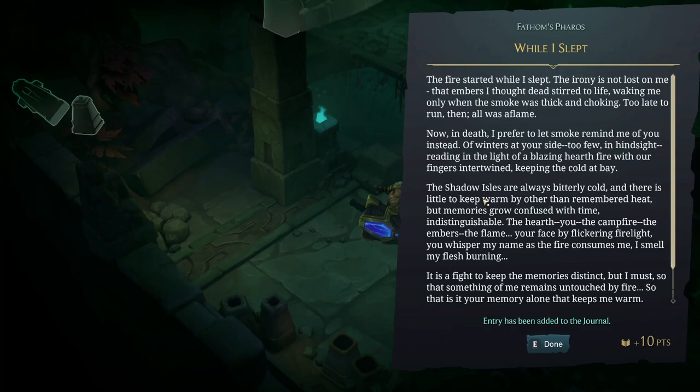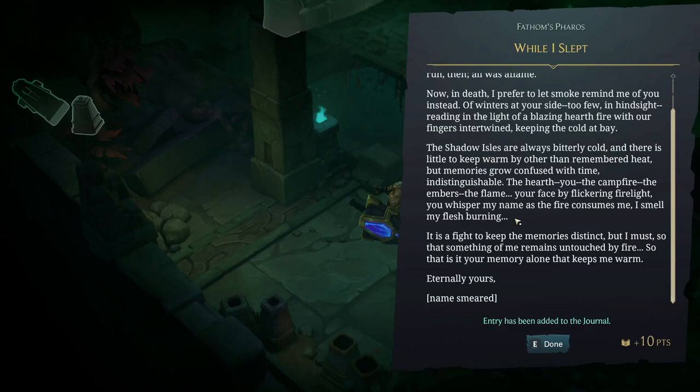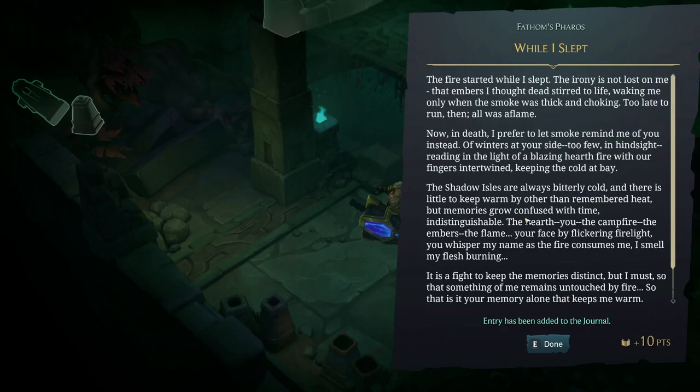'The Shadow Isles are always bitterly cold and there is little to keep warm by other than remembered heat. But memories grow confused with time — indistinguishable, the hearth, you, the fireplace, the embers, the flame, your face by flickering firelight. You whisper my name as the fire consumes me. I smell my flesh burning. It is a fight to keep the memories distinct, but I must — so that something of me remains untouched by fire. So that it is your memory alone that keeps me warm. Eternally yours.' — Name smeared. It's a lovely love letter.